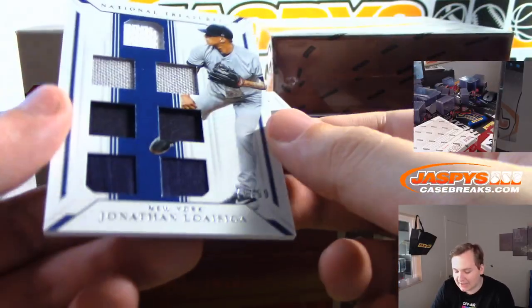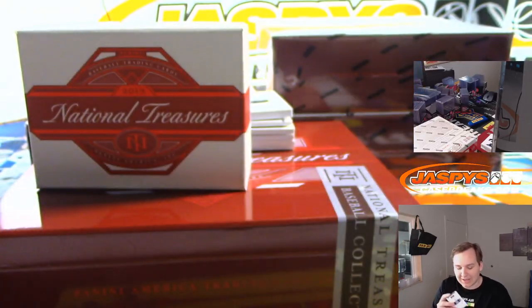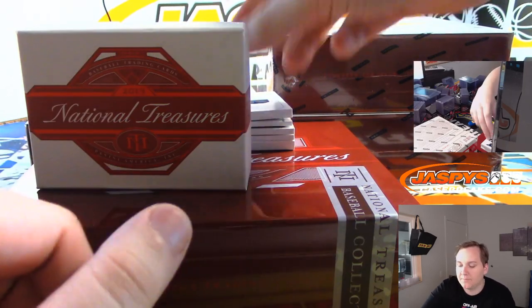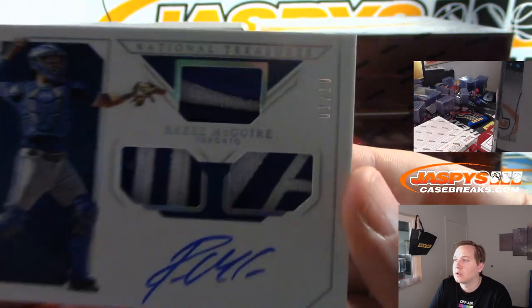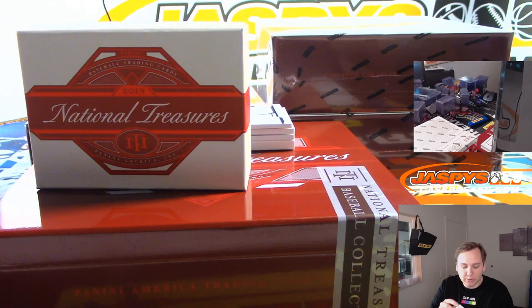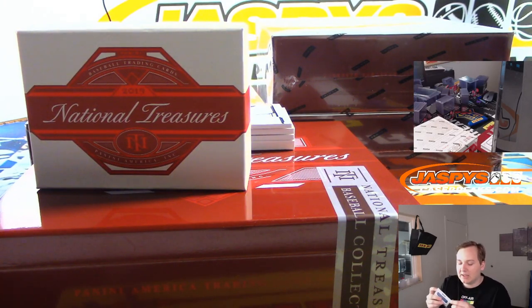Next one: Jonathan Osayga, 79 of 99, the nine spot going out to Rick K — he's a Yankees pitcher. Nice set of patches in here for Reese McGuire, one of 10. Reese McGuire for Nick B in the one spot. He doesn't have the Blue Jays, he has the one spot — gets the Reese McGuire catcher for the Blue Jays.